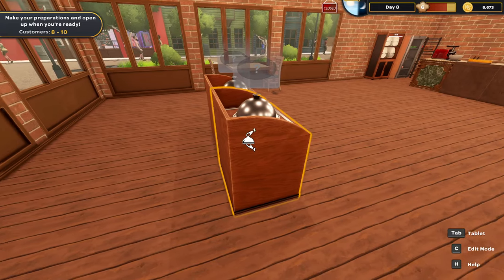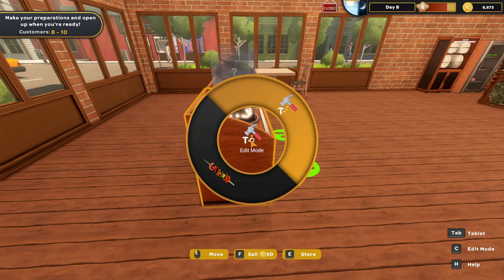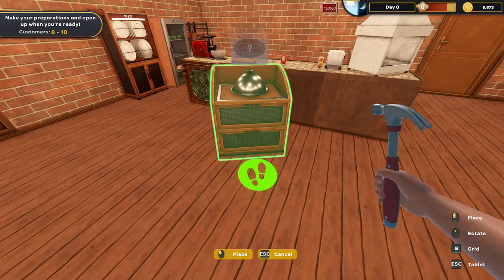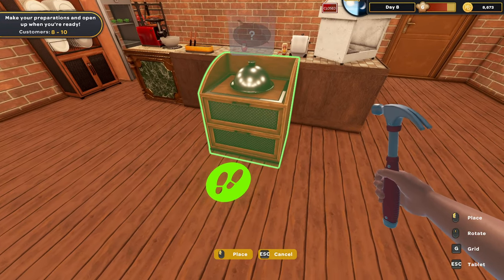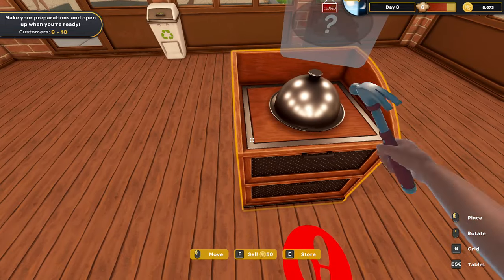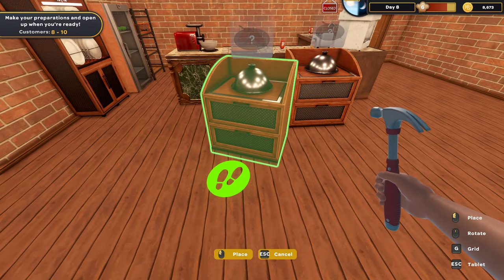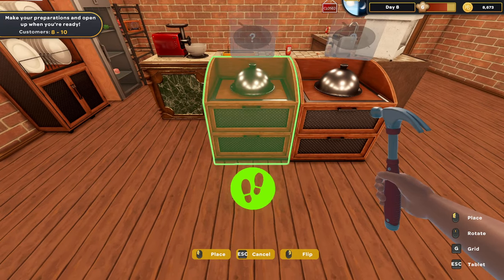Someone also had a good suggestion of taking these order boards and moving them over by my counter so it makes it a lot easier to see what we're finished with and what we're not. Whoever came up with that suggestion, thank you again. Anything that makes things a little bit more simple, I'm all for it. So let's set these right here - perfect. Now I've got a nice clear visibility into everything. I can maybe even back them up a little bit more.